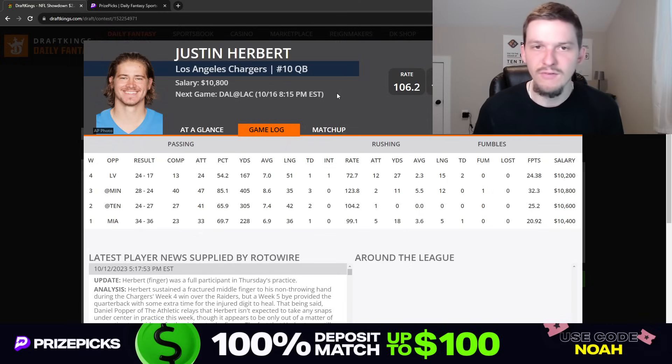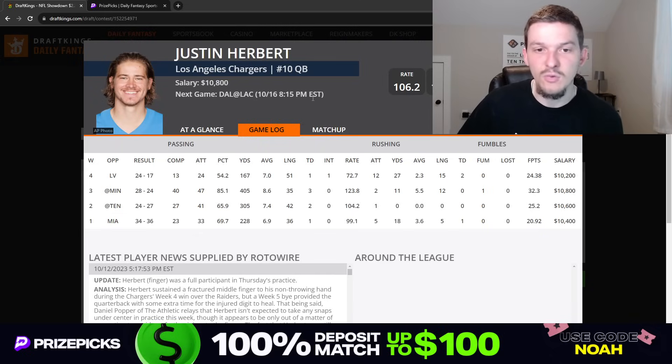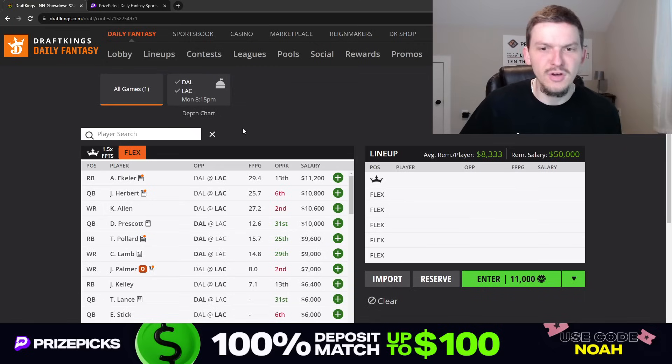This Chargers team has been a very pass-heavy offense. They're getting Austin Eckler back for this game, so maybe they'll lean a little more on the run, but honestly getting Eckler back is probably a boost for the passing game too because Eckler is such a good pass catcher. We can expect Herbert to drop back probably 30 to 35 times — he might even throw 40 times, especially if game script forces him to. He has plenty of weapons, has a little rushing upside, and already has three rushing touchdowns this season. Herbert is a very safe, high-floor option — probably someone you want in cash games.